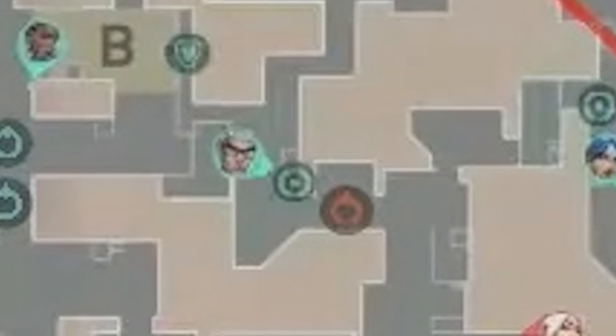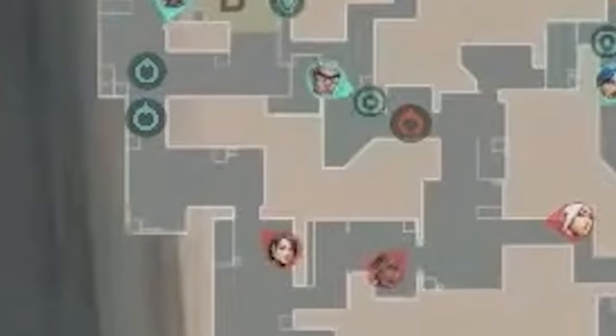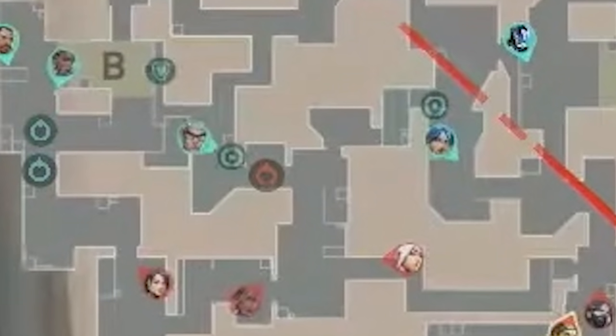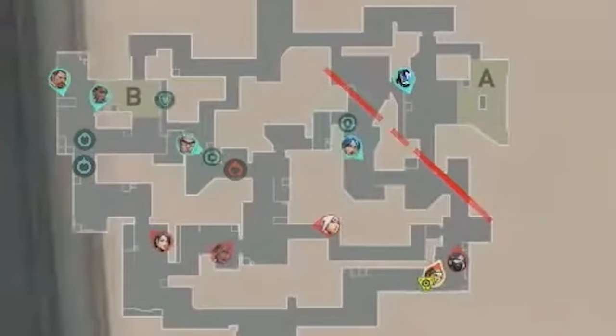Optic start with 2 playing B, 1 mid, and 2 A — a 2-1-2 setup. They expect a hard execute from DRX, so they're playing heavier towards the sites. To make up for their weak mid hold, they have Chamber chips holding both A and B heaven. Optic are comfortable giving up mid, but they want to be alerted if DRX attempt to use that mid control to pinch or flank them.